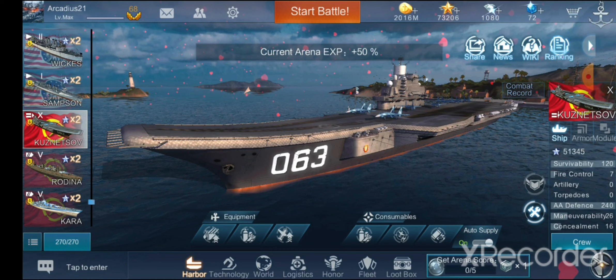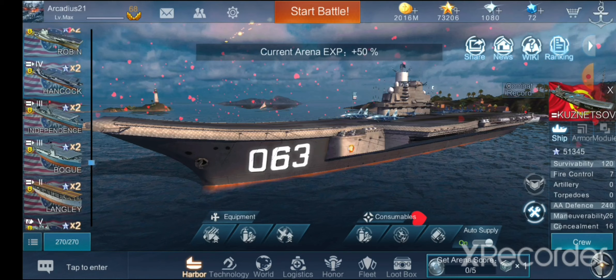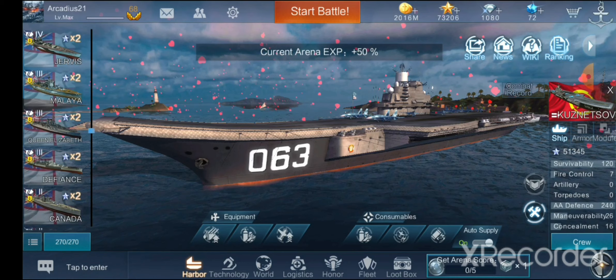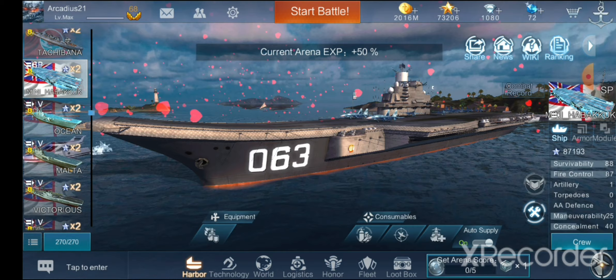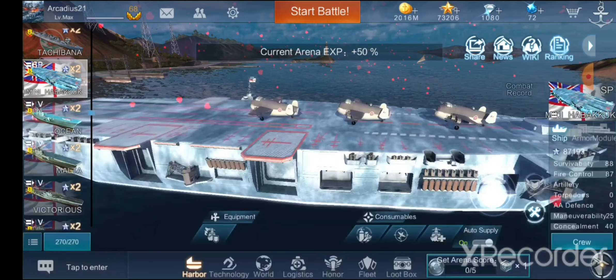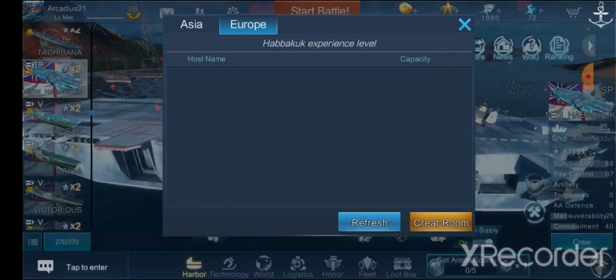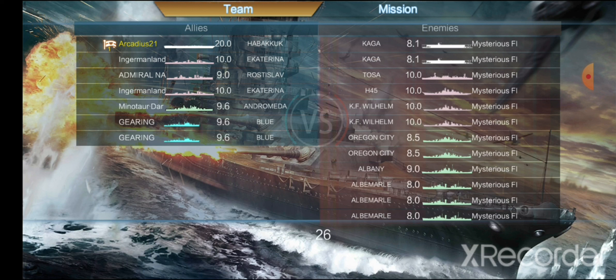We're going to be using the Habakkuk - not the one you're familiar with. We have the Habakkuk Mini for Britain, which I've had but it's kind of meh, doesn't really play that well, and it's a special ship so you can't even use it in normal battle. But we get to play the full size version and it is insanely fun. It's a one-person-only mission that costs a ticket, and we're actually going to do two videos: one where we use aircraft because we're a carrier, and one where we just use secondaries because it's literally overpowered.